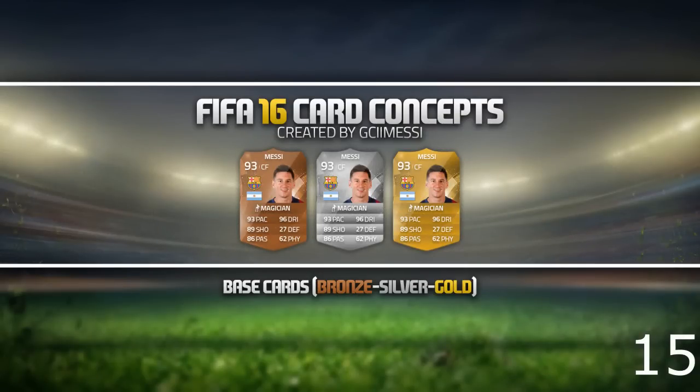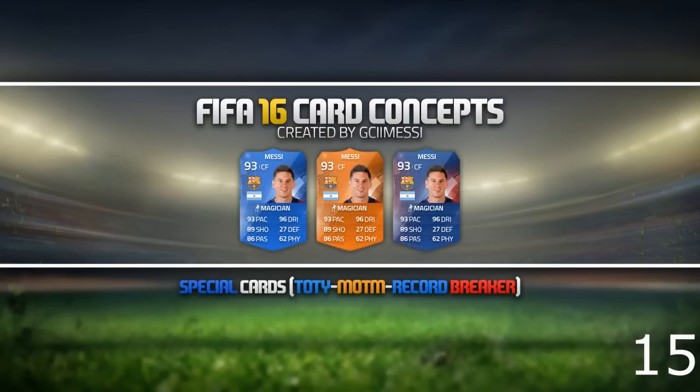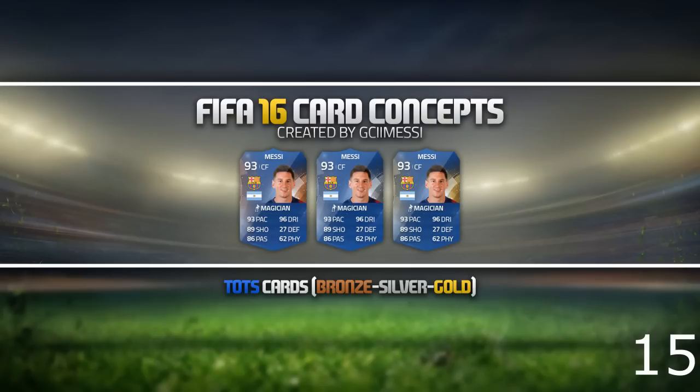The next four you may have seen from GCI Messi, a YouTuber. He's done four designs — gold, silver, and bronze — and then the in-forms as well, using Messi. As blown-up cards these look ridiculous. You've got the Man of the Match, the Record Breaker, and then the Team of the Season versions as well. He's still struggling a bit with the legend card and getting the white colour correct, but they're some nice designs.